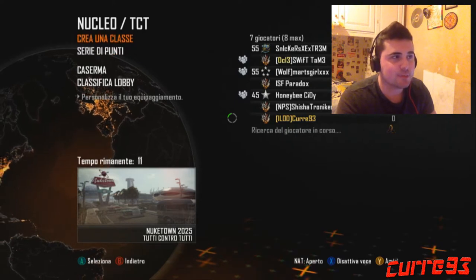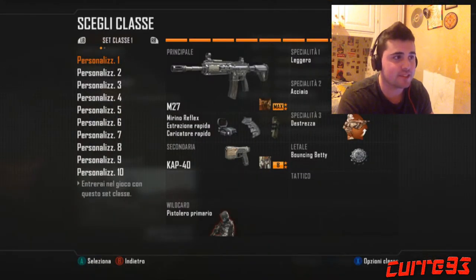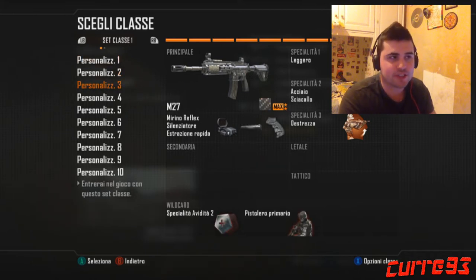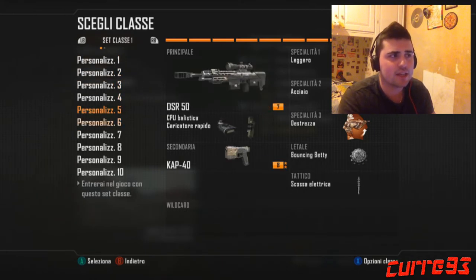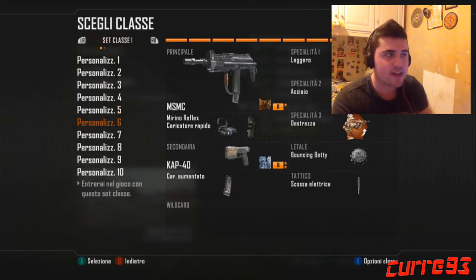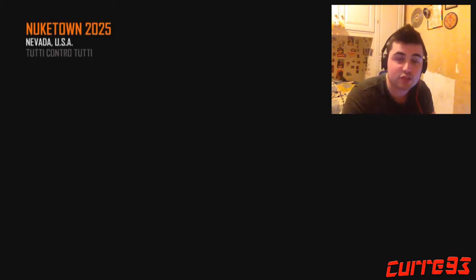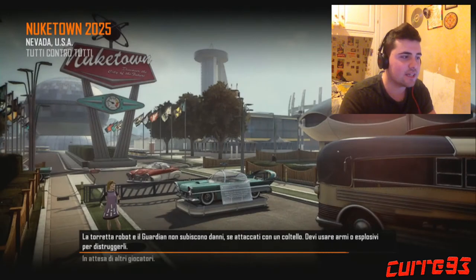Analizziamo un pochettino le classi. Io di solito uso l'M27, che è un'arma molto forte, molto precisa, forse un po' lenticchia, però, avendogli messo il caricatore rapido, riesco a gestirmela meglio. Col K40, ovviamente, che molti la prendono per una specie di mitragliata portatile, però vi può veramente salvare il culo nel caso il vostro M27 si atterra. Poi c'è un paio di classi con l'M27. L'altra arma che utilizzo molto è l'MSMC, che anche questa è una bestia. Però inizialmente, ai tempi antichi, io utilizzavo molto il pacere, solo che ho conosciuto l'M27 e mi ha colpito di più.